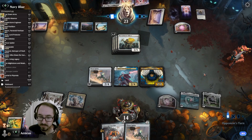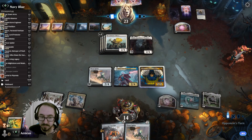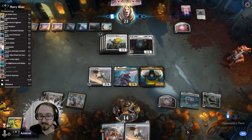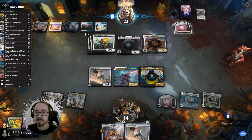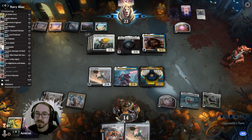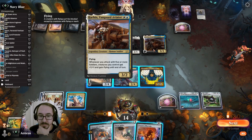Next turn we're going to have like eight mana here plus four, so we're at twelve mana — that's pretty good, plus two discounts. They have this flyer guy where, when you have five or more, they get plus one plus one with flying, so we definitely have to deal with that.